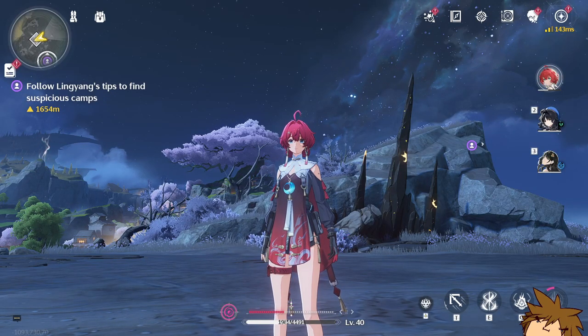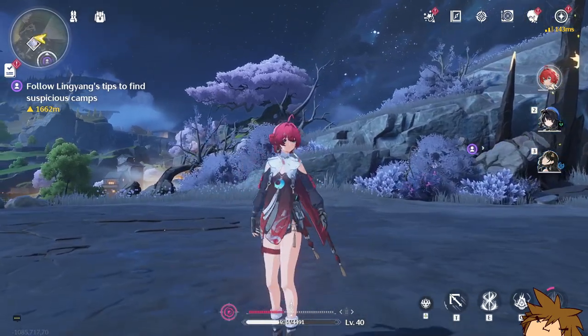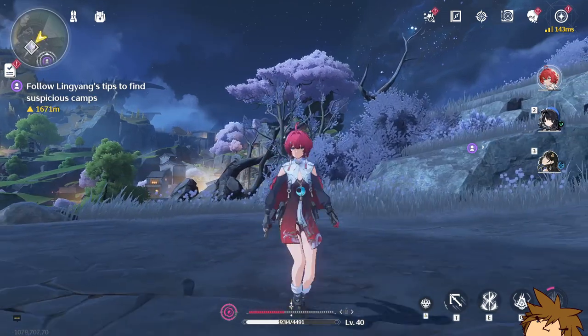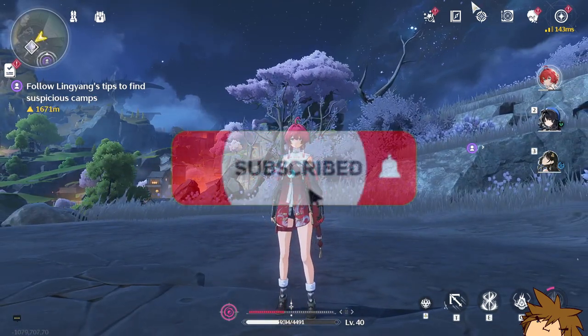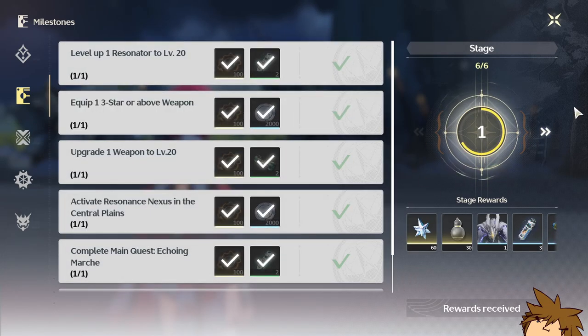Ladies and gentlemen, are you trying to get to level 15? It's actually really easy in Wuthering Waves. This is probably the easiest guide to follow. You have to play a little bit of the quest and game to unlock something called a guidebook. This guidebook is so simple.